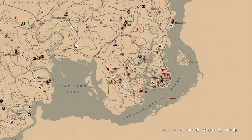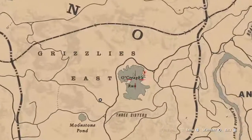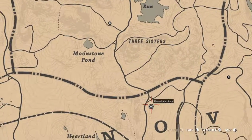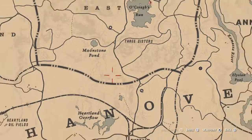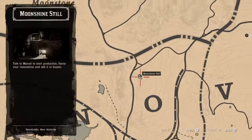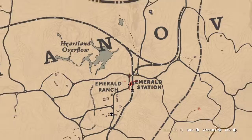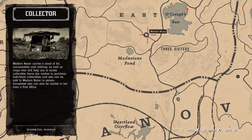Let's get to Madame Nazar's location — she is right up here in the Grizzlies East, right by O'Krieg's Run, between O'Krieg's Run and Moonstone Pond, right up the street from my moonshine shack. If you have the moonshiner store just teleport to your moonshine shack and run up, or if not, fast travel to Emerald Ranch and run up from there. She's right here and she will be here until 2 a.m.